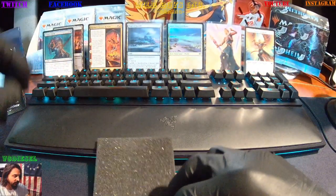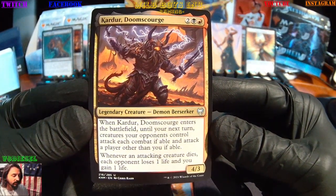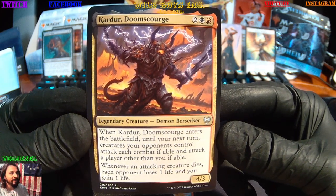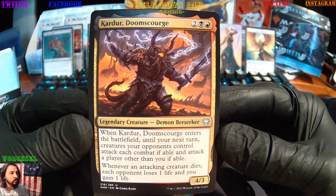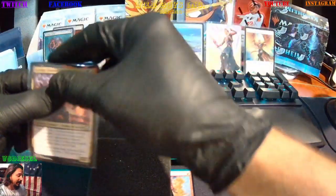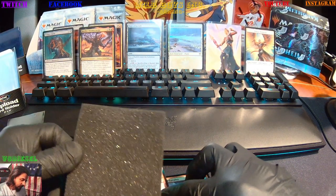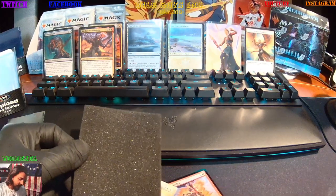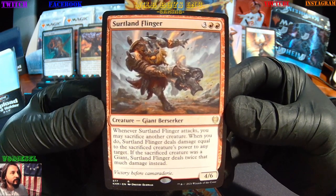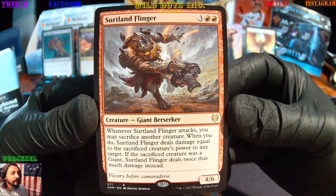So I was complaining about getting doubles and we get a couple things we never had — Cardoor Doom Scourge, uncommon legendary creature, Demon Berserker. The Doom Scourge! Then maybe we get a mythical next. We get the Certlin Finger — rare Giant Berserker, four-six. It's awesome.